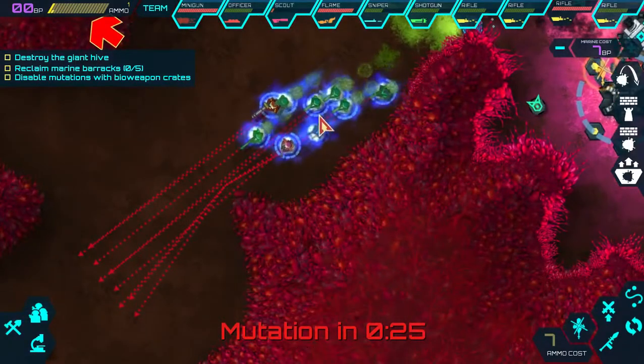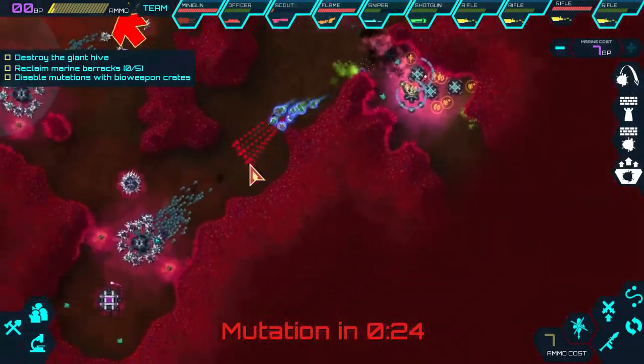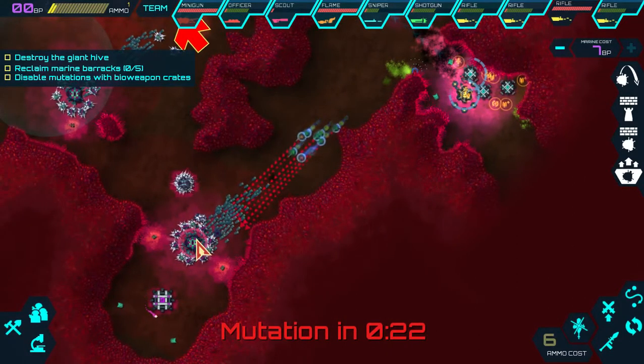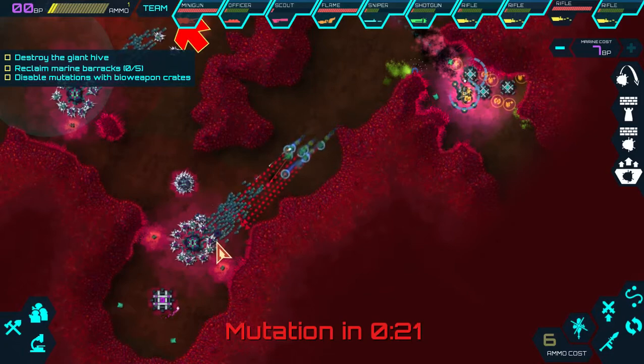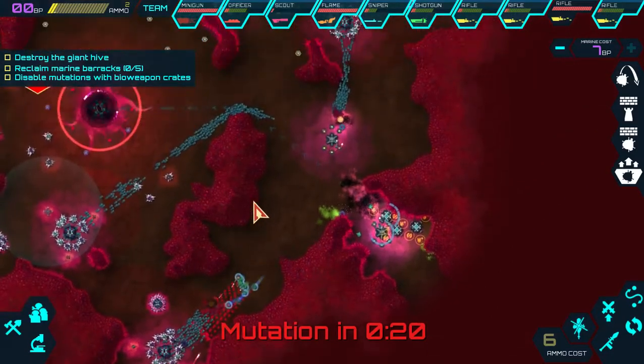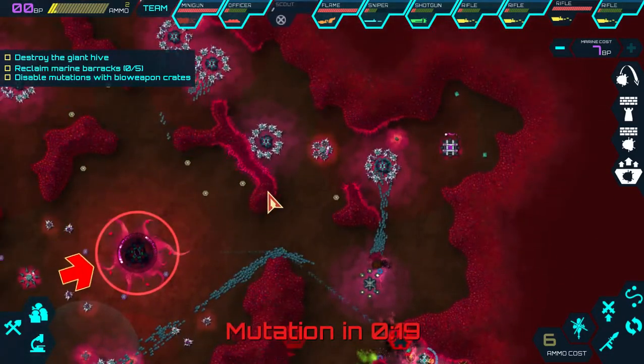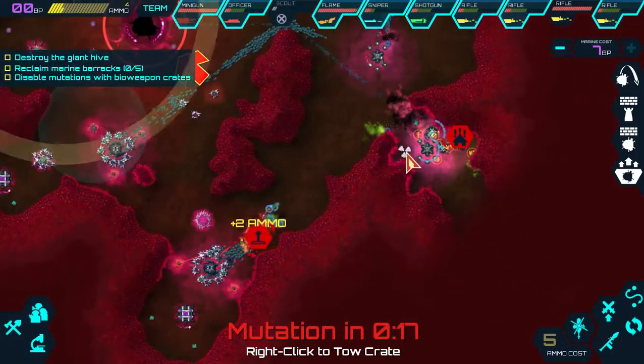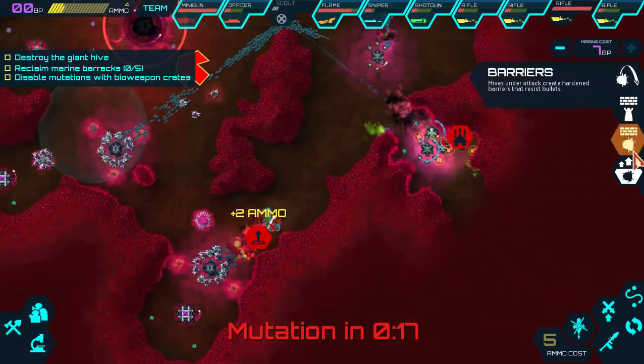These guys are recharging - they're re-healing themselves. Got the officer there. They're going to go back down south and try to capture that hive. Because we don't want to use those pod things too much - we've got to let the mutations build up.